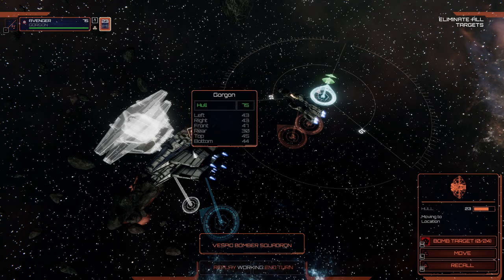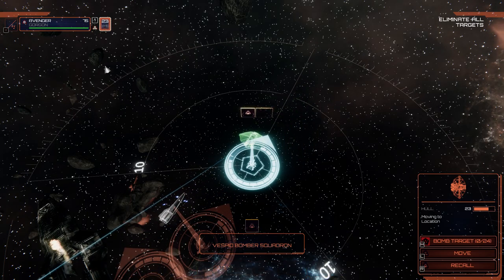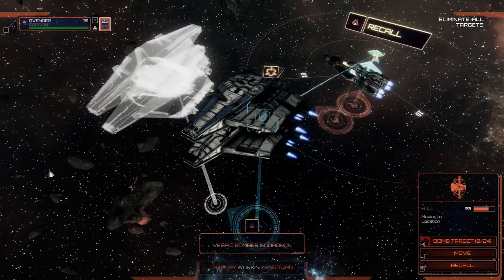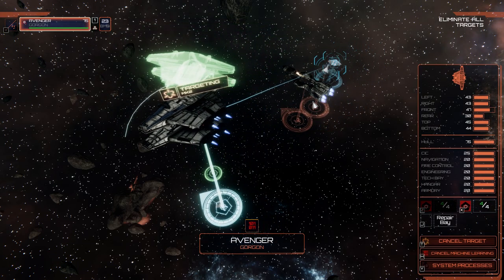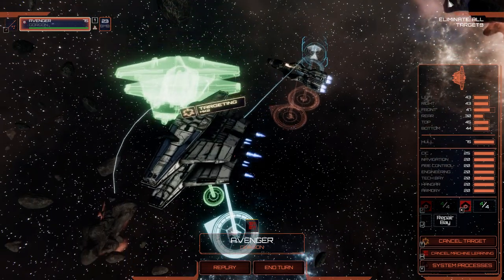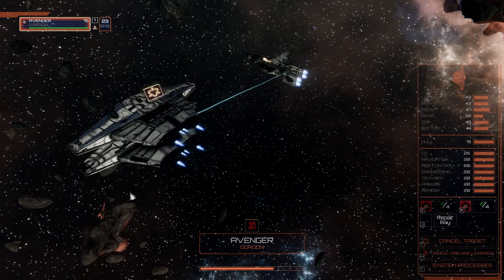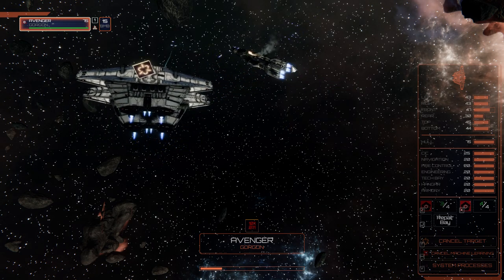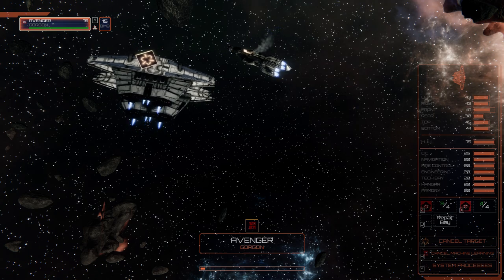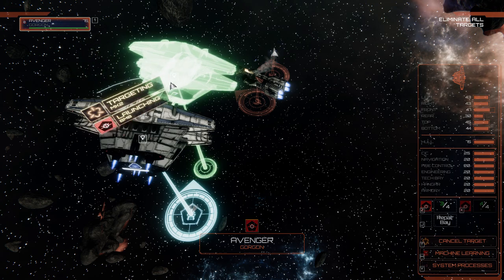The Gorgon is the one that kind of properly behaves like an aircraft carrier. It just sorties fighters and bombers, calls them back after they do their mission, and sends them out again. Against targets of similar size, you're probably going to have a harder time fighting a Gorgon. Even another carrier might have a bit of a difficult time with it, just because of how quick it can turn around its bombers.